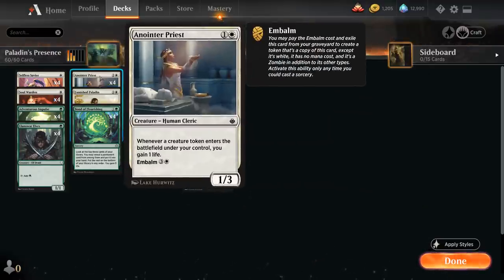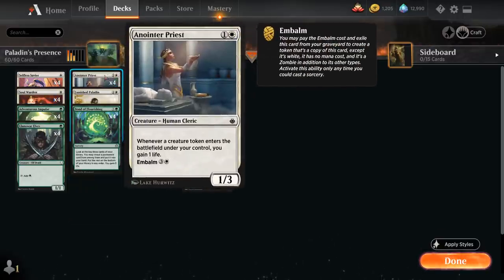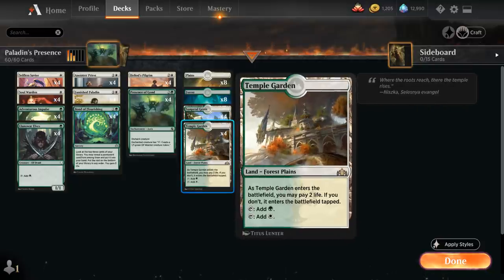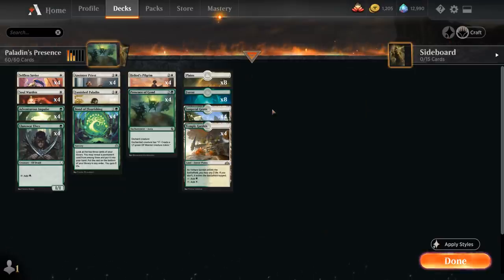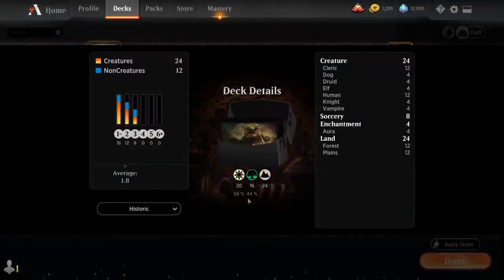The reason we're playing Anointer Priest instead of another life gain enabler is that we can also find Anointer Priest with Adventurous Impulse, and having a 1/3 creature that can attack and block can also come in handy. The mana base is 8 basic Plains, 8 basic Forests, 4 Sunpetal Grove, and 4 Temple Garden. We could potentially play a few copies of Castle Ardenvale, which has good synergy in the deck, although it might slow us down as we'd have fewer untapped white sources on turn 1. So that's the deck — now let's jump into some games.